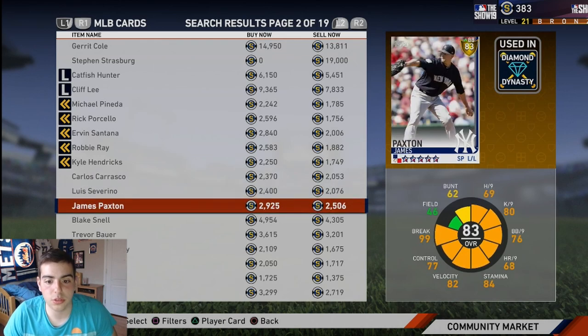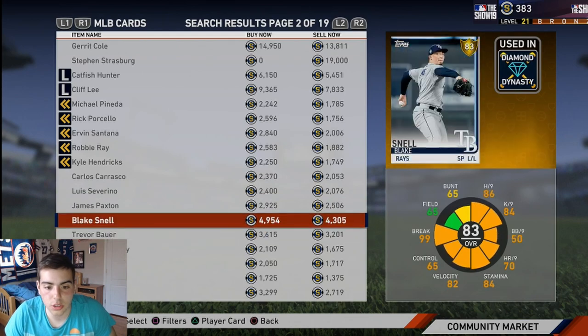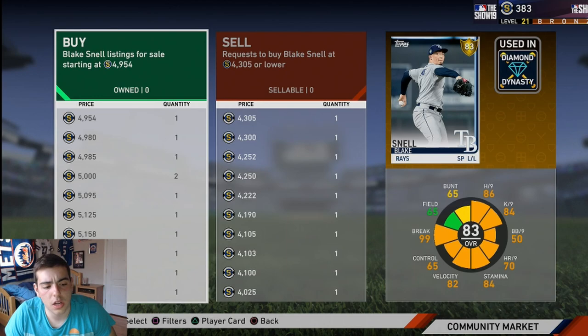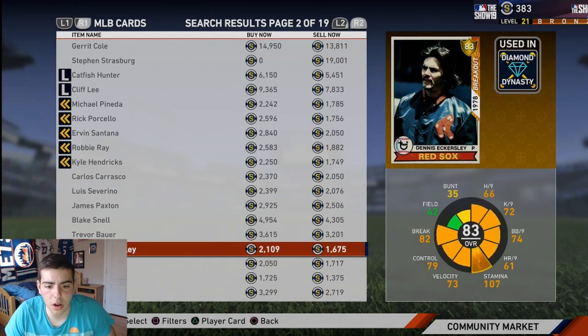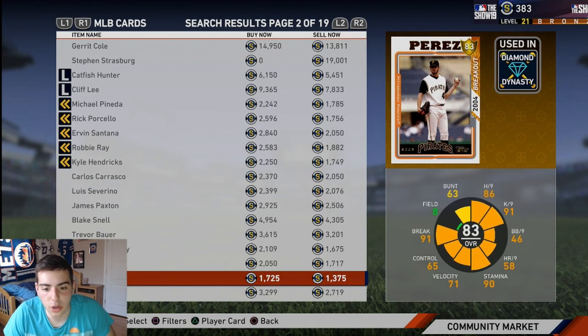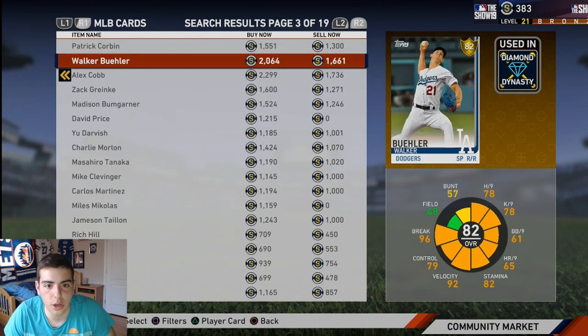Let's keep going on some pretty much straight snipes. Right here, make 200 stubs quick after reduction. Blake Snow right here — you'd make a decent amount, like 300 stubs after the reduction. Bauer, you make like 100 — not that good. You want to look for big gaps. Oliver Perez — you'll make 300 after the reduction. AJ Burnett — you'll make like 300 after the reduction.